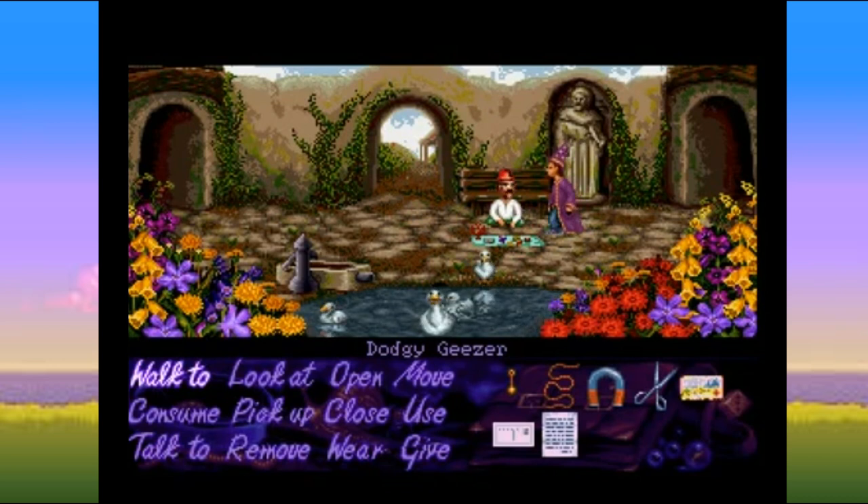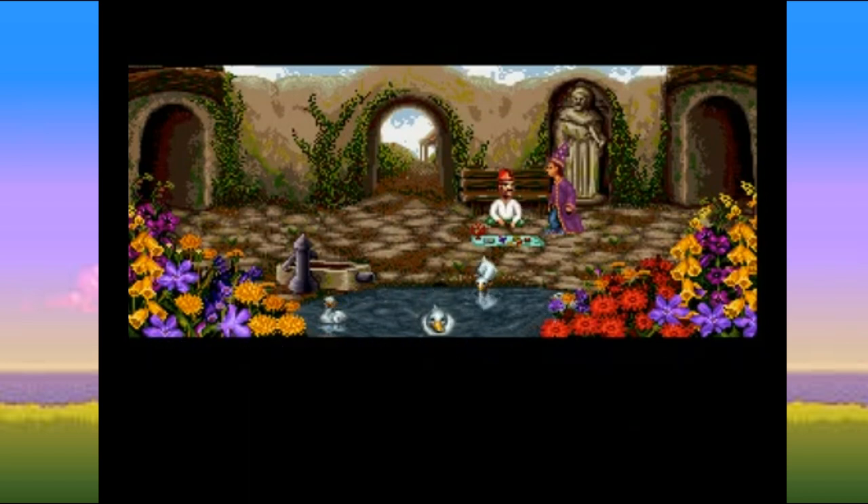A clip from Simon the Sorcerer plays, showcasing in-game dialogue: a shopkeeper offers priceless antique porcelain figurines crafted by the ancient ones of Growl, and Simon cheekily asks if they have any hint books for the game.